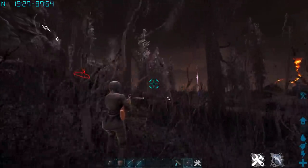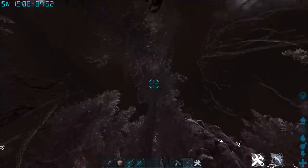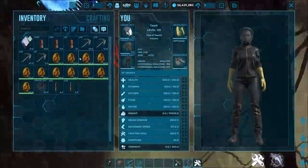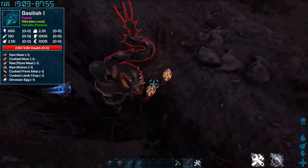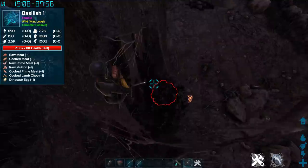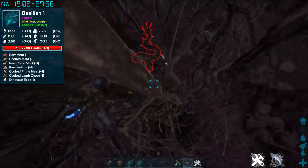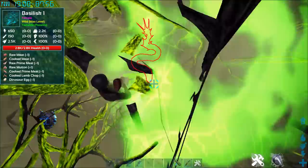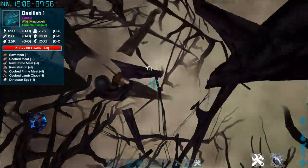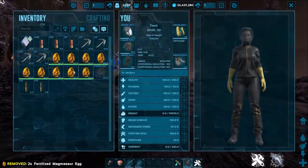I'm gonna stay up really high in the air and use a tree — we'll see if this works. He got a shot off on me. He doesn't want to aggro at first, then he drilled me with it. I'm not sure how you'd handle that outside of GCM mode.